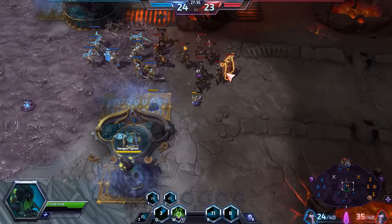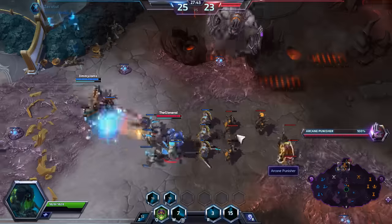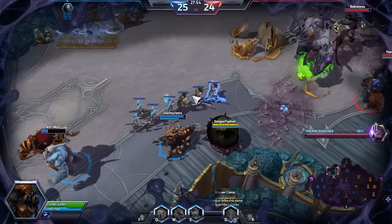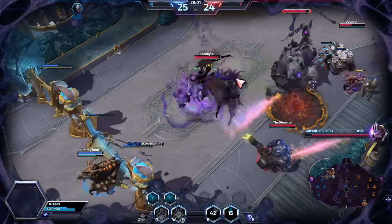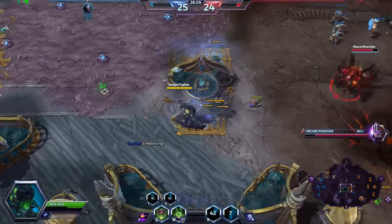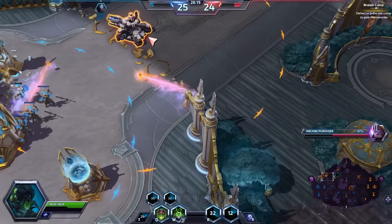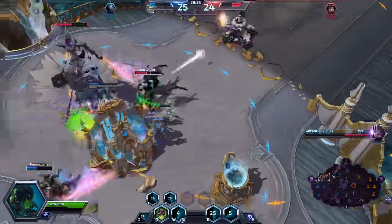I'm gonna go over here because it looks like Kael'thas is wanting me. You can see why Abathur is kind of annoying to deal with. I've not died — oh wait, I did die once, and that was because of me misreading the clues the enemy was giving me. I'm just gonna ultimate evolution Zagara for reasons — really bad reasons. Let's tunnel down here. Just gonna place these down right on top of her and hopefully that does something.